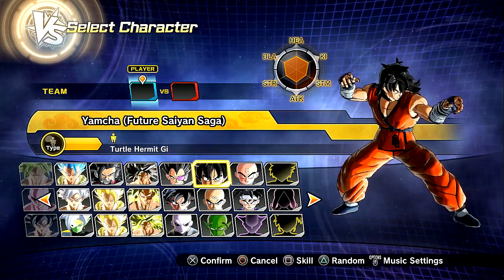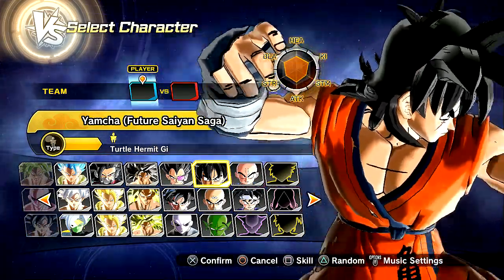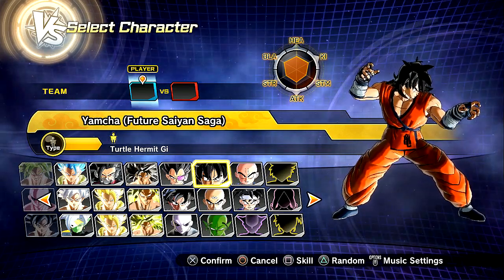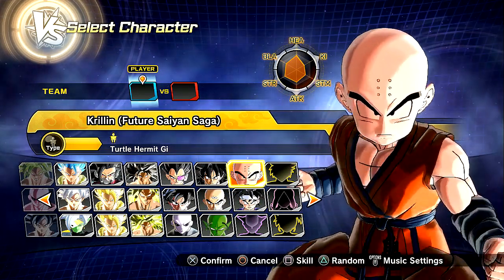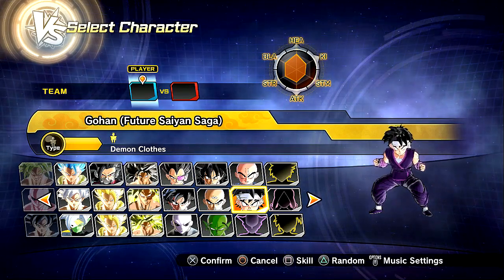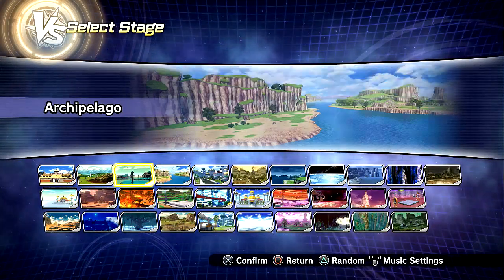And then of course we got the homie Yamcha wearing the exact same clothing that Krillin's got. His wristbands - the wrappings around his wrists and arms have a little bit more wrapping on it, with some white on there. Still really sick. He has the little symbol down in the corner, just like with Krillin. Krillin is killing everyone. Big shout-outs to the homie D-Free. I'm going to be checking out my boy Gohan first.